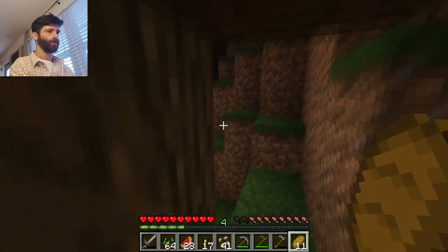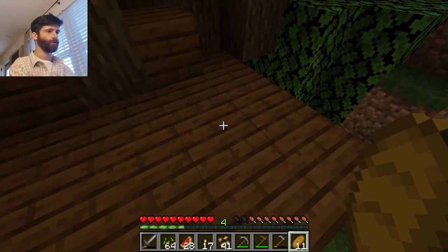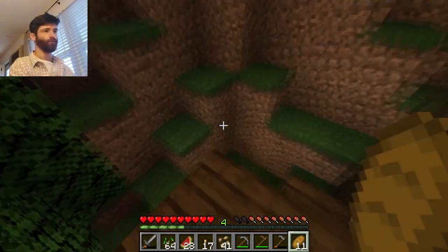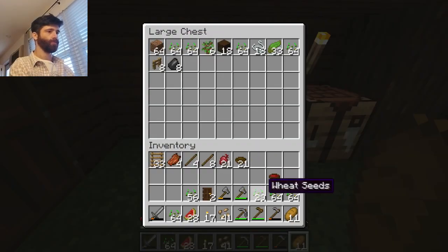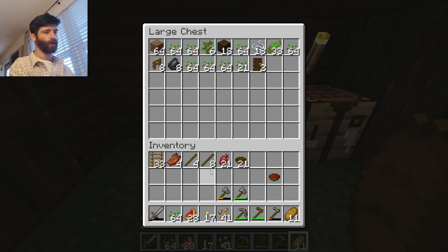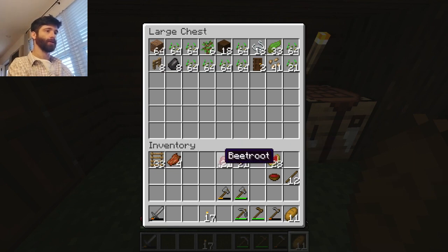Look at this house - very cool. I can build up here too, I can make another room for my house up there. Let's put away these seeds. I won't need a door while I am mining. Maybe I will need melon slices - good food. Ladders - maybe I will need three ladders. Let's take three just in case.